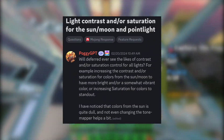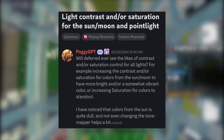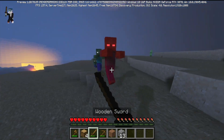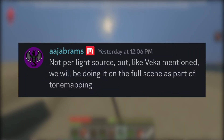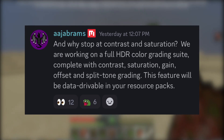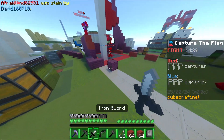Will deferred ever see contrast and saturation control for lights like the sun and moon? AJ responded that it won't be per light source, but they are working on a full HDR color grading suite applied to the full scene as part of tone mapping — complete with contrast, saturation, gain, offset, and split tone grading. This feature will be data-drivable in resource packs. There are just so many features yet to come for these deferred packs.